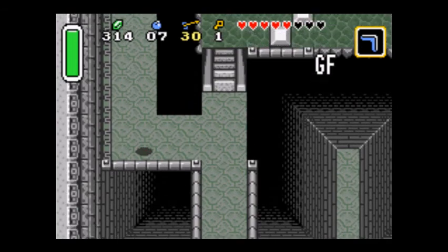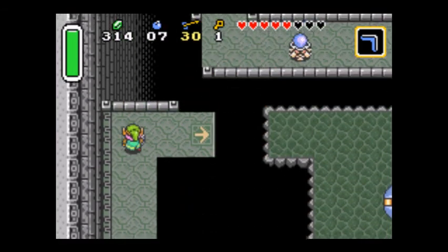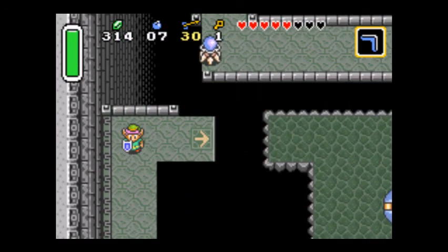I'm at around the 10-minute mark so I'm going to cut this off. This episode, we fought Aghanim like a boss, went to the Dark World, and started on the first Dark World dungeon. Next time, we should be able to wrap up this dungeon and start probably on the way to the flippers. See you guys next time.